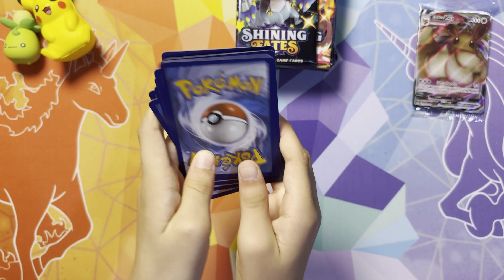Holos are technically considered hits in the Sword and Shield era. We're now halfway through the ETB and all of our packs have had a hit. I guess the code card doesn't determine anything in this set — we were just lucky.